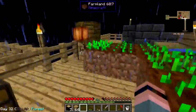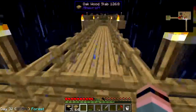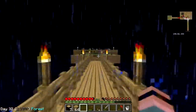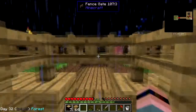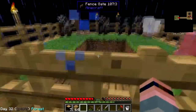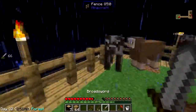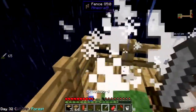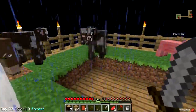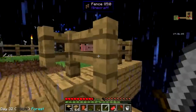Hey, my cocoa beans have grown — the cocoa beans that I killed myself getting the wood to grow, that's right. I've got sheep, a pig, cows. I need to slaughter a cow or two. I'll go ahead and take two — we've got wheat, we can make more.